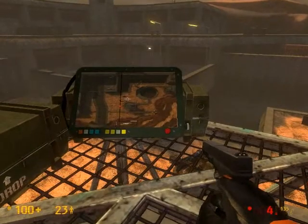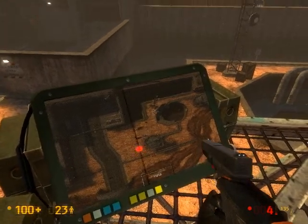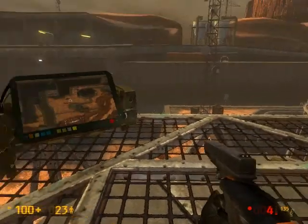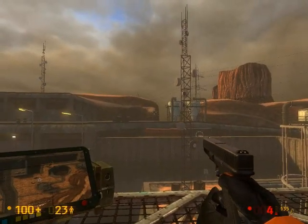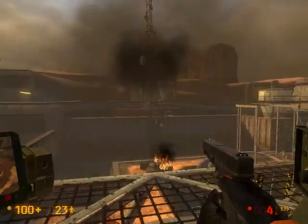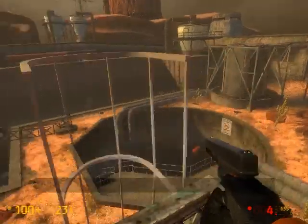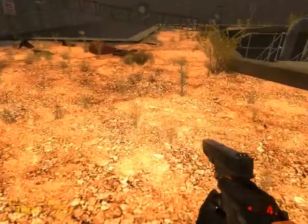Now that we have blown him up, there is one other thing we can blow up here. I had to play this part three times now, and I have to admit I got exceedingly efficient at it. So here stuff is going to explode, the thing is going to fall over and down that wall, and we can use it to get over there. Pretty much the easiest thing ever.